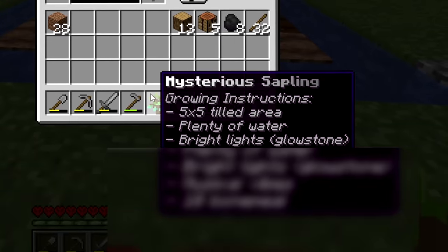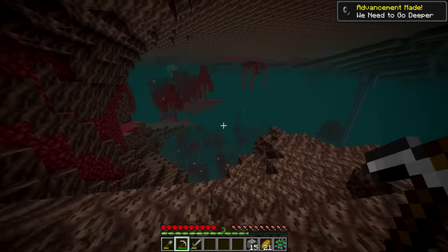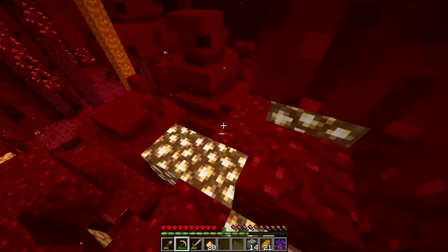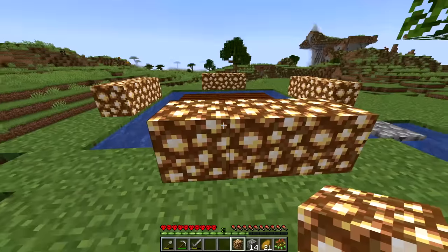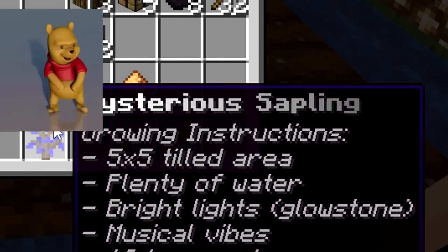For step three we need bright lights - glowstone. We head to the Nether to get glowstone. Can't believe it needs so much light that it's literally sending me to the Nether. I'm also guessing it needs bone meal, so we get bones. Back with the glowstone, we place three here, three there - now there's light. The fourth instruction is musical vibes.